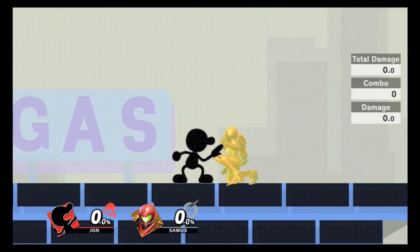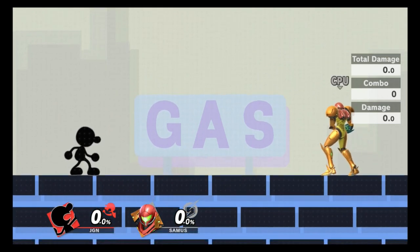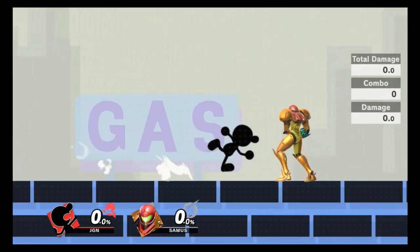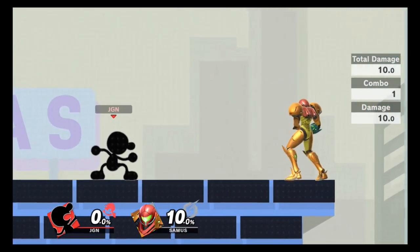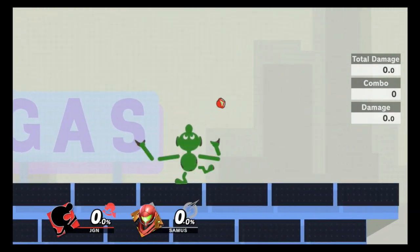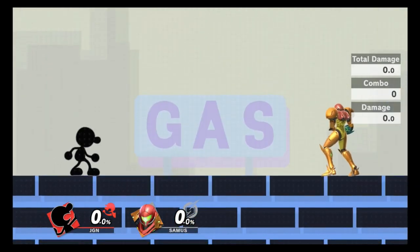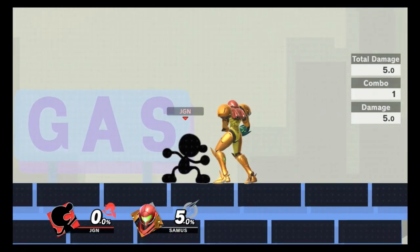For throws: back throw and forward throw are basically identical in damage and knockback — not great kill options but useful for putting opponents in disadvantage. The cool thing is all of Game & Watch's throws look identical at startup, so you can trick your opponent's DI. Up throw does the most damage out of all throws. Down throw is the best combo tool — it puts opponents perfectly above you for follow-ups, though it does the least damage.